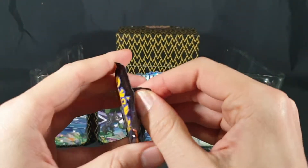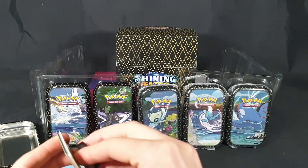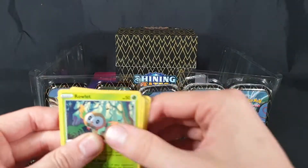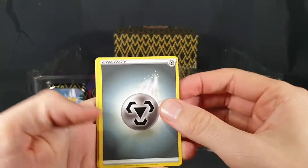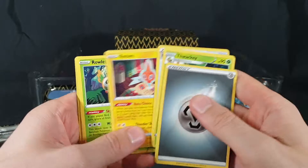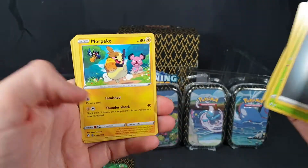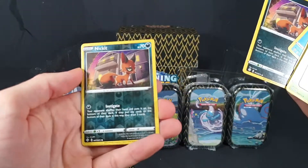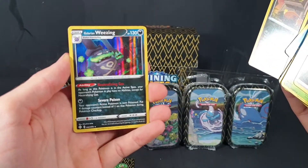First pack from tin two: Energy, Thwacky, Rusted Shield, Rotem, Rowlet, Eevee — cute little artwork — Morpeko, Weasel, Nickit. We have a Nickit Reverse Foil, and we have a Galarian Wheezing Foil. Awesome.